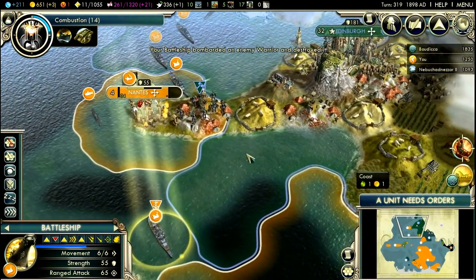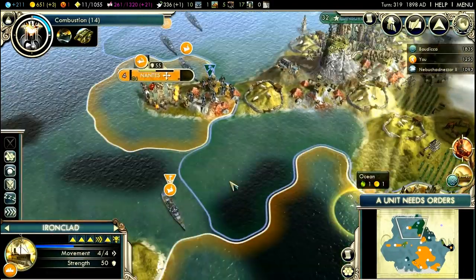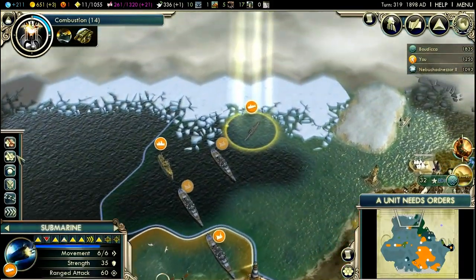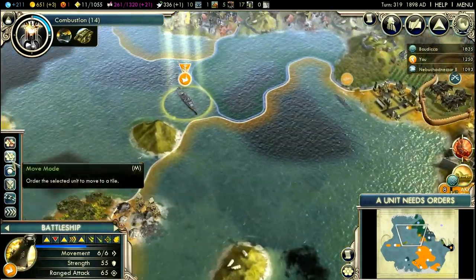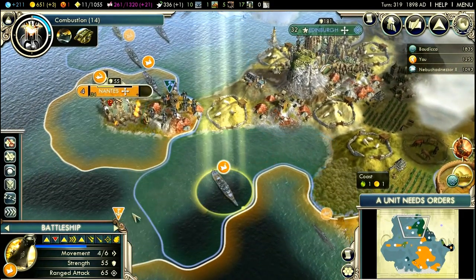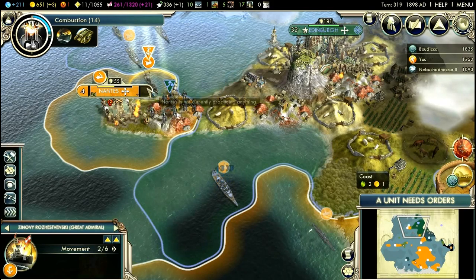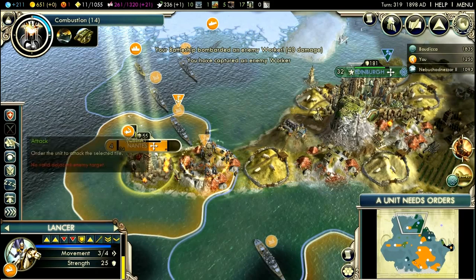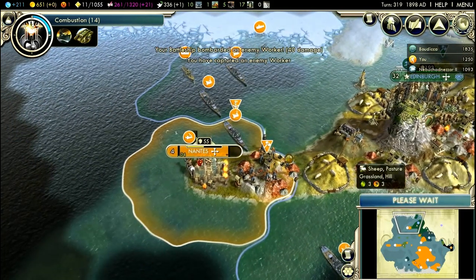This one will probably be able to. I don't see anything. You just sleep here — you can remain on this location. This one has additional range, so this unit will be able to shoot from over here. Destroy the worker — heh heh heh. Continue.